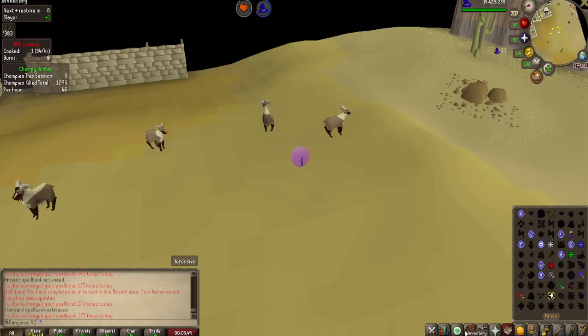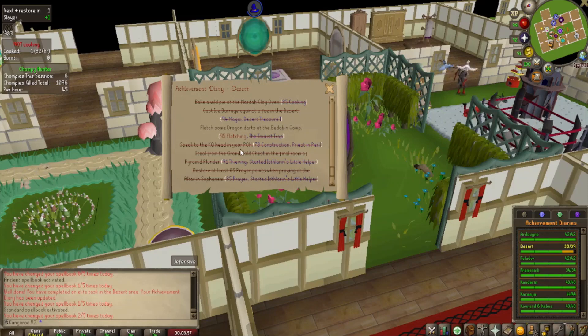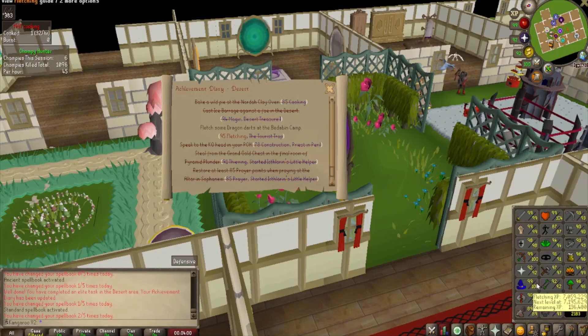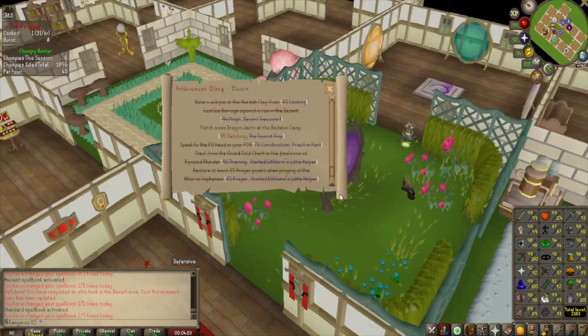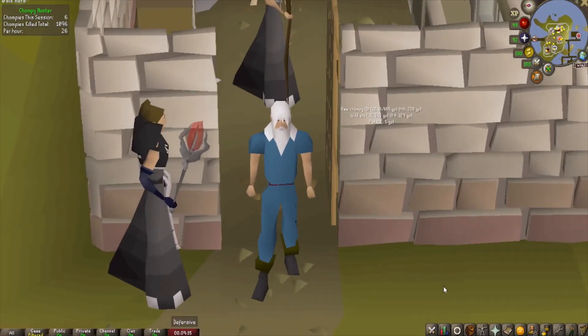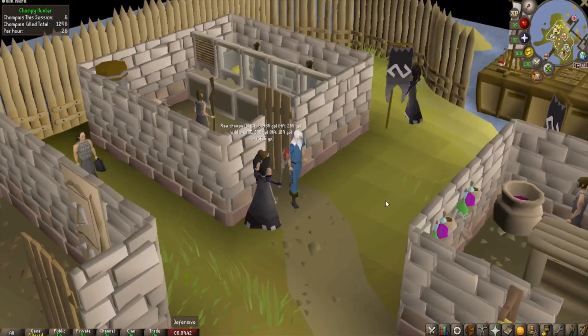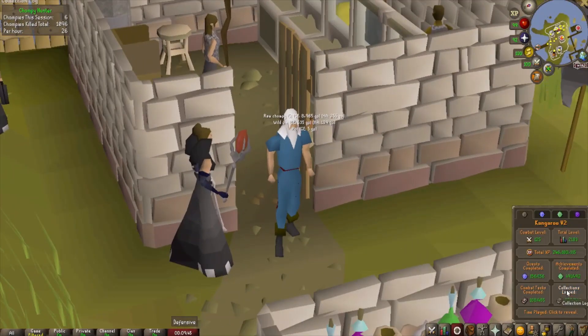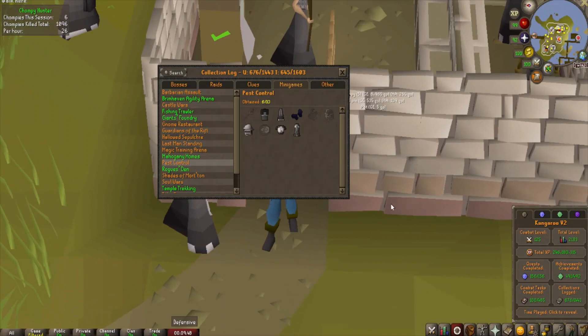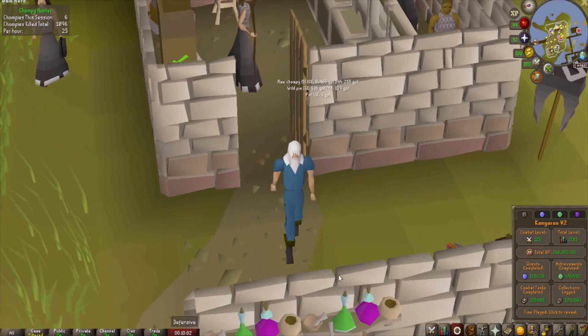That only leaves me with one task remaining. As you can see, that is getting myself level 95 Fletching and making some Dragon Darts. I am sitting at level 92 at the moment and I can boost, but honestly I would rather get the levels anyway. I'm going to do the stock standard way of training Fletching — of course, being Broad Arrows — but I don't really want to do some bank standing. I'd rather get some stuff done while I'm Fletching. So as you can see, I've set myself up here at good old Pest Control, because I still want to snag myself the helmets, the seal, and the mace for the collection log.